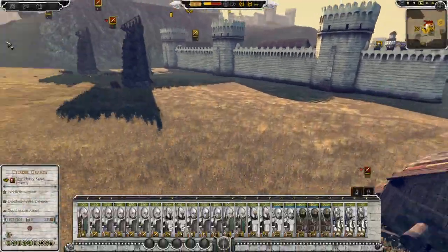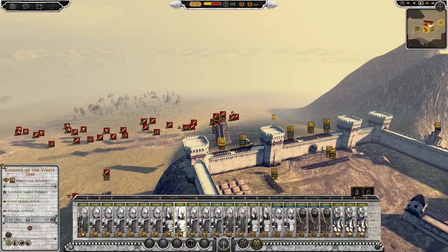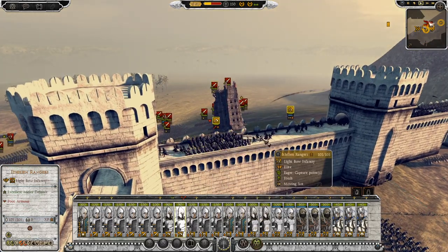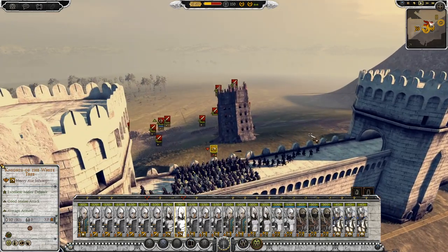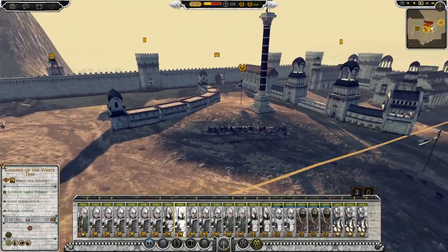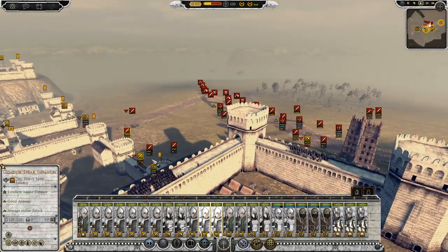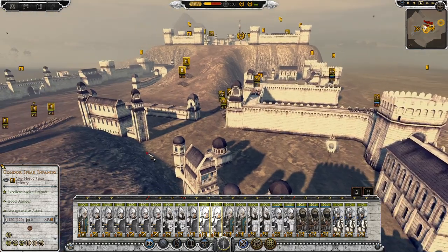We've got the gates well defended. We may need to start moving some archers around. Let's get these guys up on the wall - move there please. It looks like the AI is having trouble with two siege towers coming down. I may need some more infantry. Oh, I have some barricades here - cool. We may actually need to bring all these troops across straight away. And we've already got men on the walls - they've got to the walls a lot quicker than expected! They've got two units on the wall already.